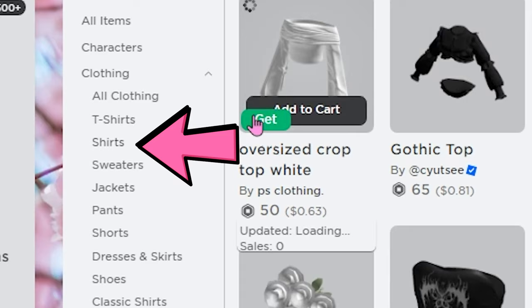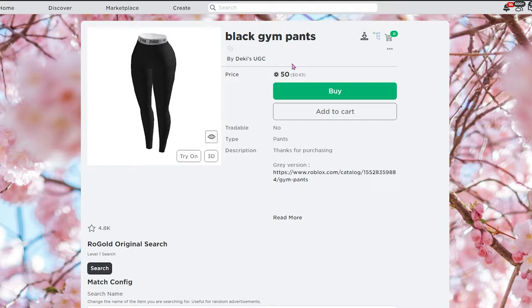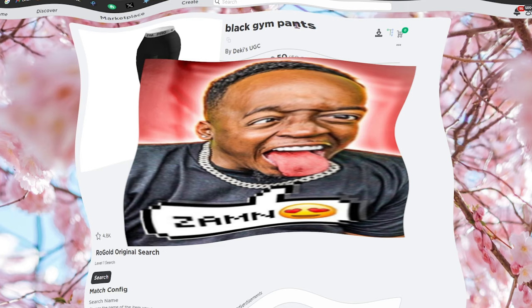And then of course, you guys can just go to Shirts and choose whatever shirt you want — it really doesn't matter what you choose. If you guys didn't like the forbidden pants, you can also choose these gym pants here. They come in a different color as well, and they give you ginormous legs.